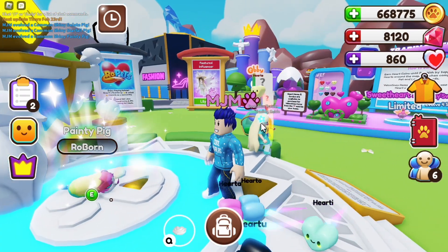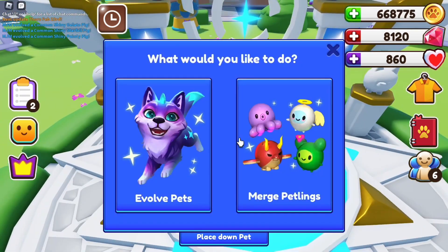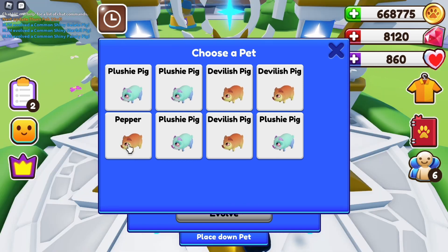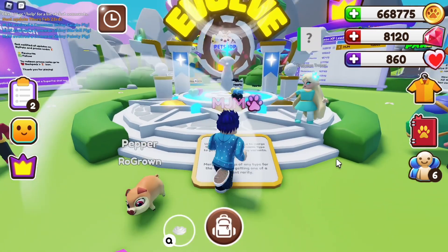Oh there we go, it's got more color on it and it's got like love heart ears. Oh my gosh, that's so cute, I love that. Next one up we're gonna do devilish pig, so let's evolve it and see what we're gonna get.